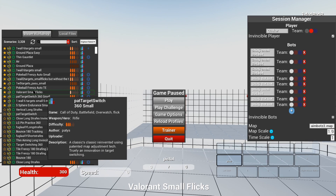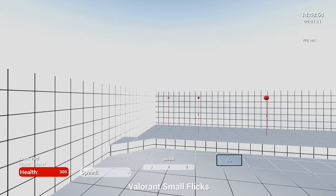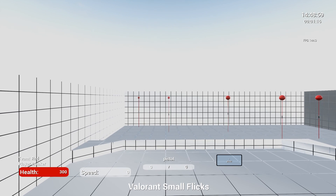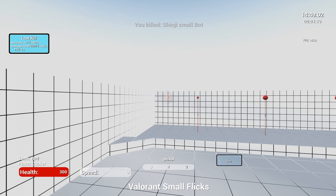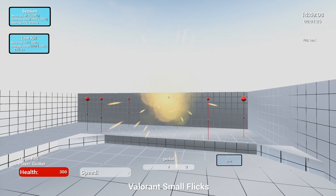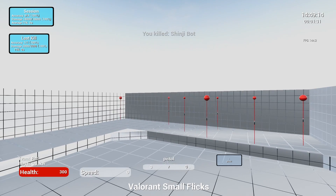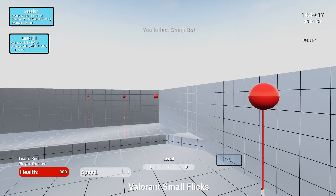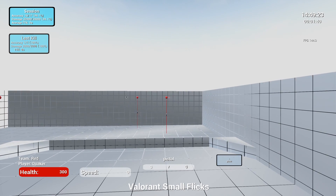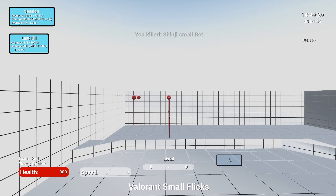Our third one is called Valorant Small Flicks, and it reminds me of the training area that we have in Valorant. There are two targets — think of one as your crosshair and the other as where the head is on the other side. Start off on one and then go to the second one, then reset and start off on the other. Always try to go slow because you don't want to go too fast. You want to go slowly and work on your precision.